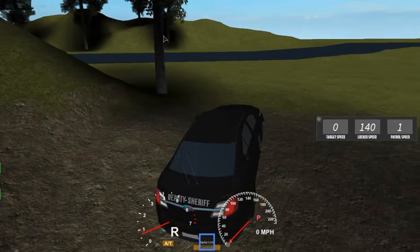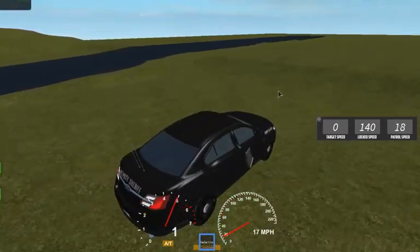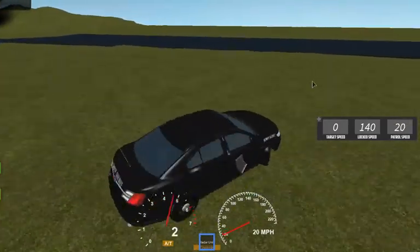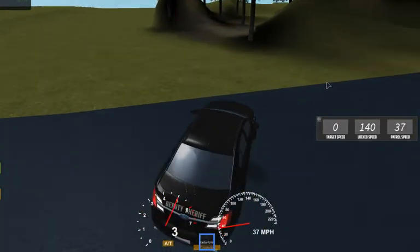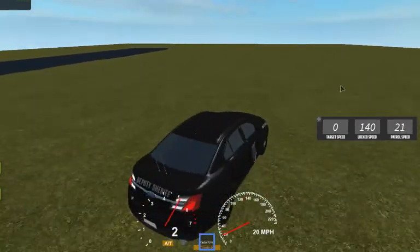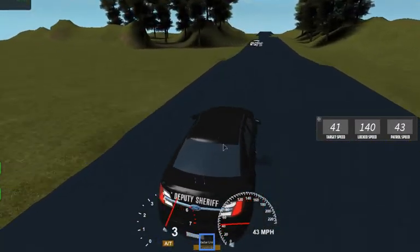While we're sitting here, I'm going to show you how the patrol speed works. We made it as accurate as possible. When you're driving, it will calculate that patrol speed constantly. So if you look on the screen, you'll see how the patrol speed just constantly goes up. It will show you how fast you're really going. And you can also see the target speed.